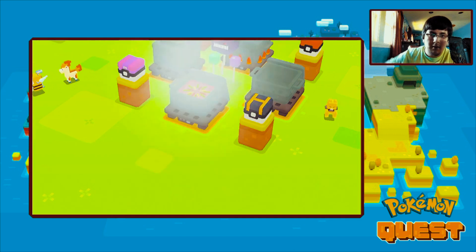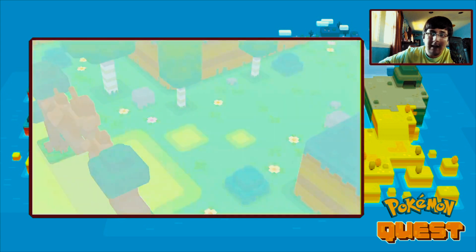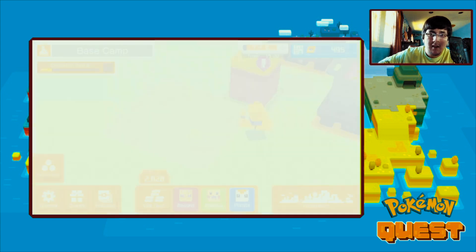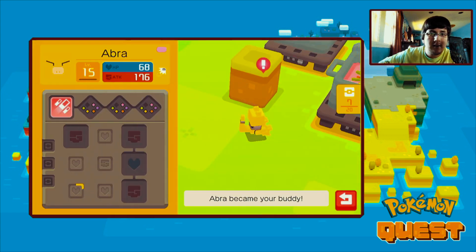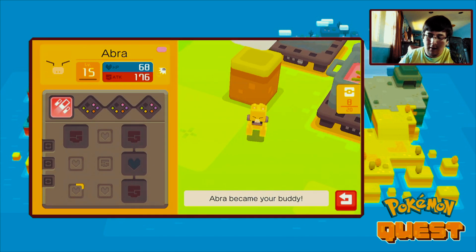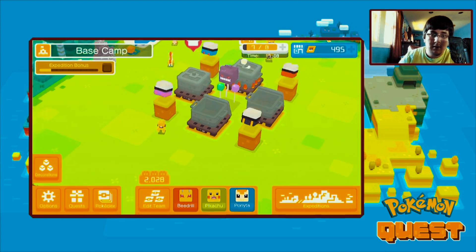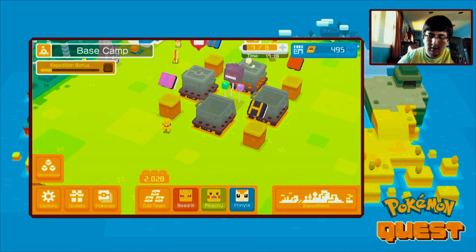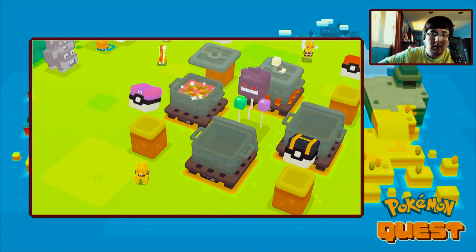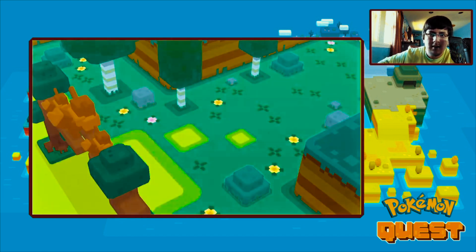Same ingredients and we have another Abra coming your way. Here it is, level 15, and let's see what move it's got - side beam. Okay that's a good move. Then we can go to another box right here - we got two Abras. What is - is there a shiny with it? Okay level 11.